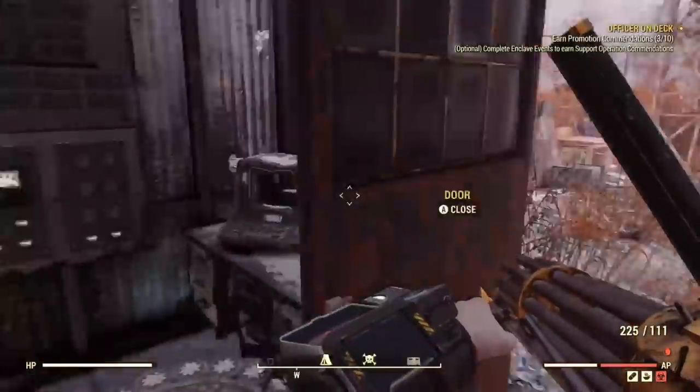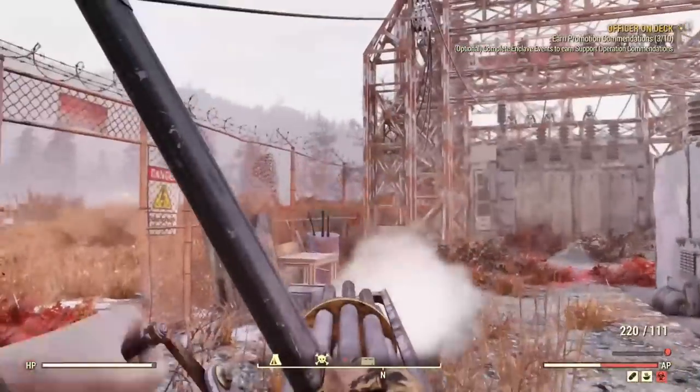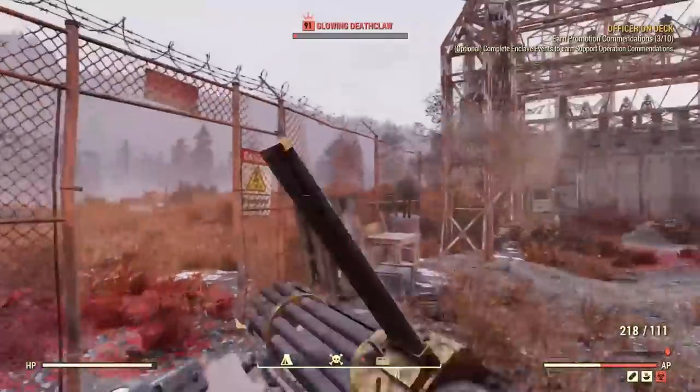You can also set the camp up actually inside the substation, which is a bit OP. You can build scaffolding up into the air. It's up to you what you want to do — I'm just presenting this good little deathclaw farm.